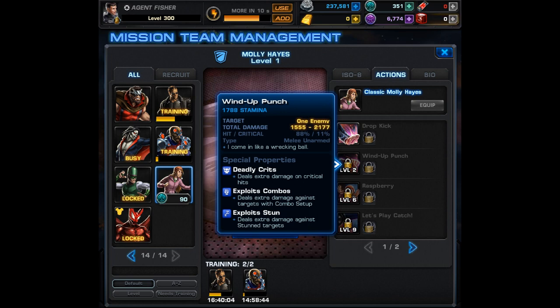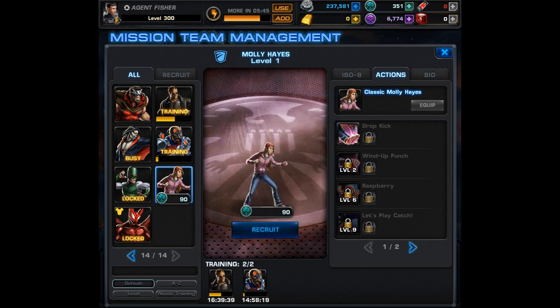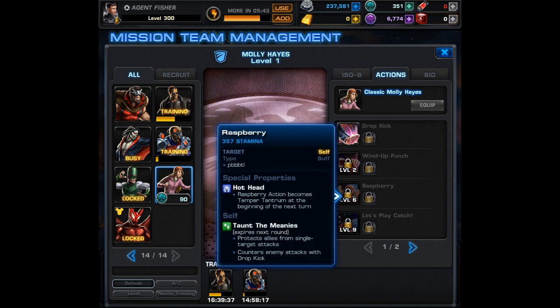Her second attack is also an unarmed melee, and this one has deadly crits, exploits combos, and exploit stun. She came in like a wrecking ball! At this point I'm sure she's going to work well with Juggernaut, who gets a benefit from her passive and will strengthen her unarmed attacks. For a second ability with no ISO 8, this looks like it's going to do quite a bit of damage.